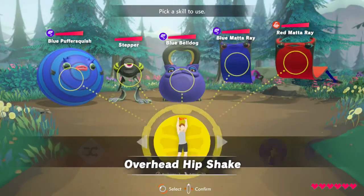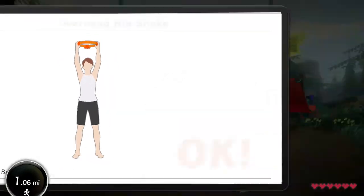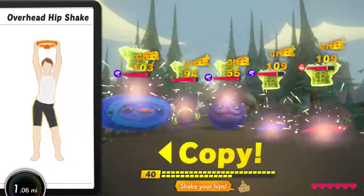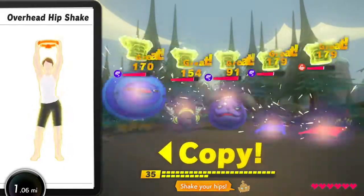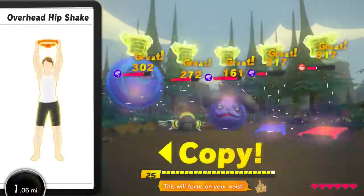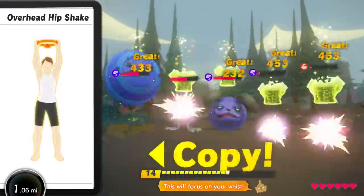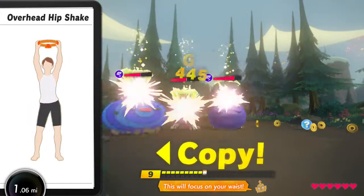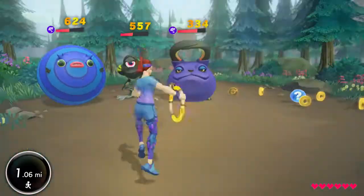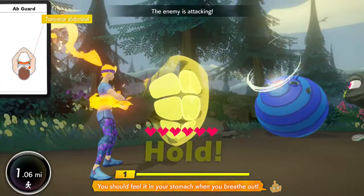Check the enemy's color and collect the skill. Shake your face. One, two, one, two, one — good. One, two, one, two, one. This will focus on your weight. One, two, one — halfway there. Twenty more. One, two, one — good. One, two, one — ten more. One, good. Five more. One, two, one, two, one. Excellent. You should feel it in your stomach when you breathe out.